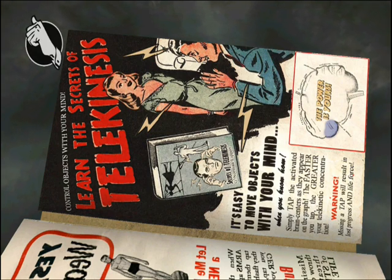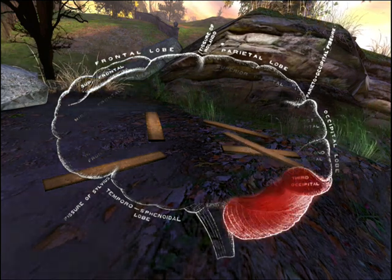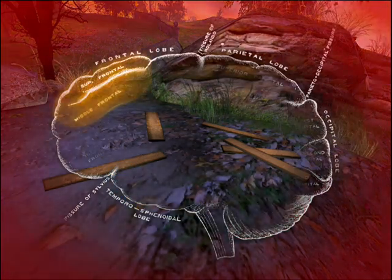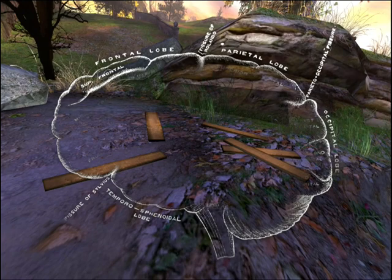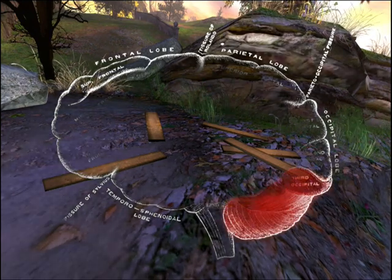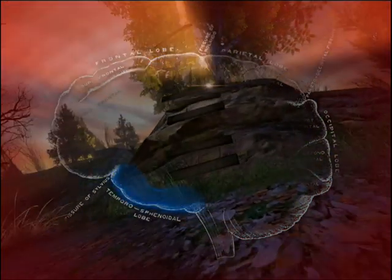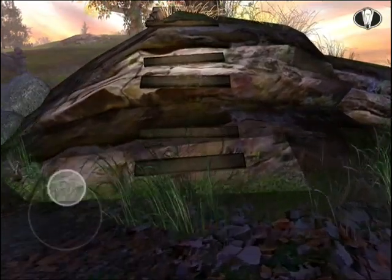Tap the activated brain centers that appear on the graph. Missing attack will result in loss of progress and life force. That sucks. Okay, here we go. I think a brain map. There's a brain. It's not working. I'm tapping them real quick. Okay, that just broke. Let's try it again. I don't know — do it slower. No. No. No. No. No. Is it fixed? Is it on? Oh, okay, it seems to have made us a ladder.